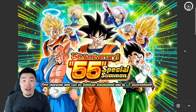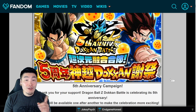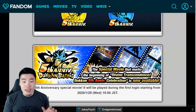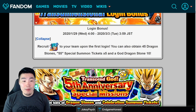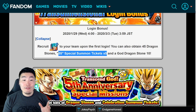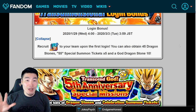Let's move on to the Dokkan wiki now and talk about how we can get these tickets. So the first way that everybody should have gotten their tickets very easily is through this initial login bonus. A couple hours after the anniversary started, we got a couple copies of this Goku, 45 Dragon Stones, as well as five of the 55 special summon tickets in our gift box. So that's five tickets in total at the moment.